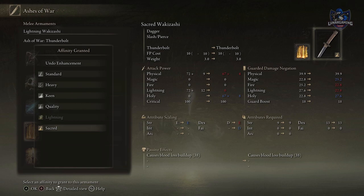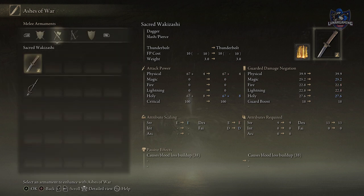However, if I equip the sacred affinity, it changes to doing holy damage, and it will now also increase in damage if I level up my faith attribute.